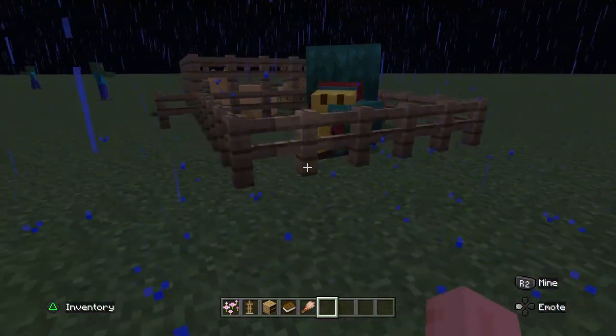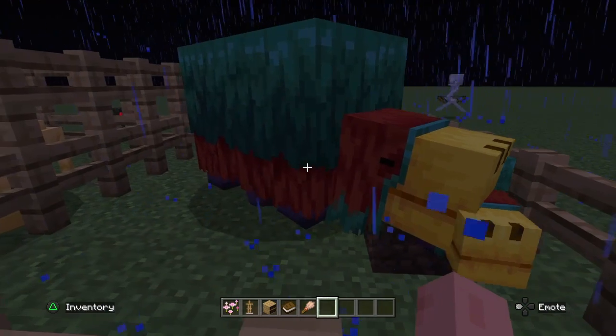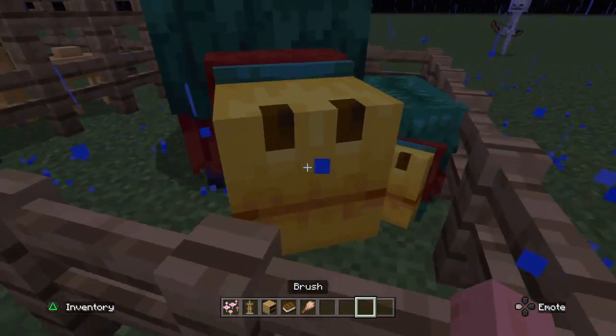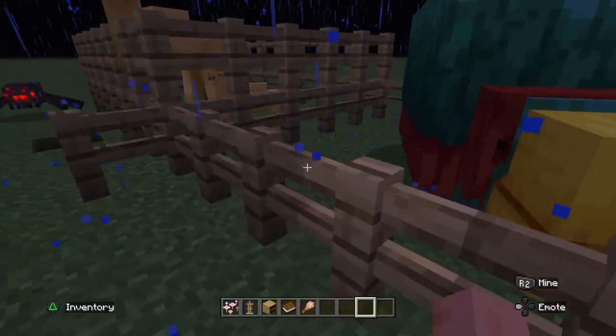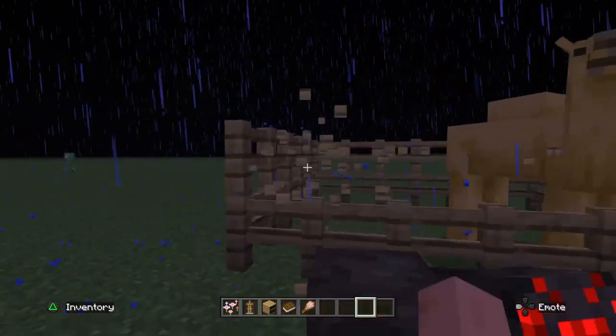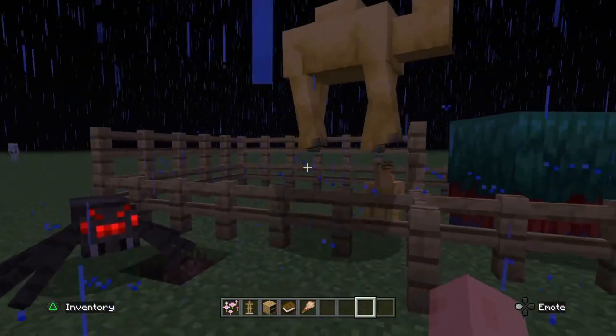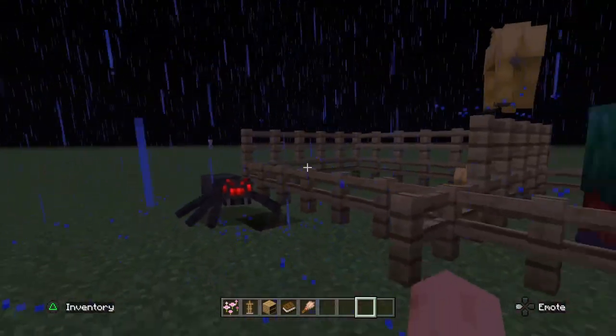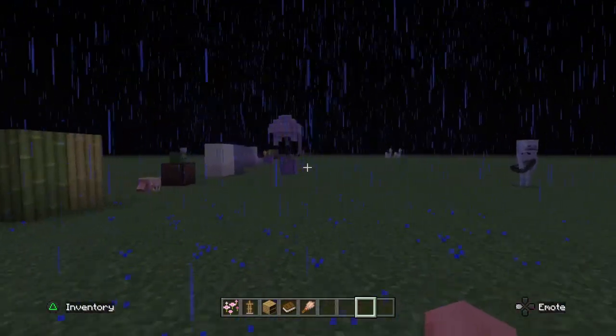There are also new mobs: the sniffer, which can only find those special seeds, and camels. Camels can jump over one block or a fence. Here's the baby camel too — they're pretty interesting.